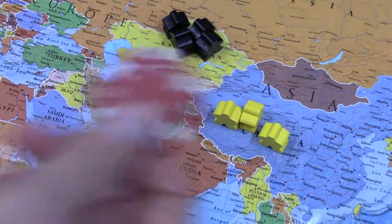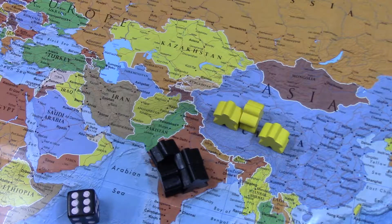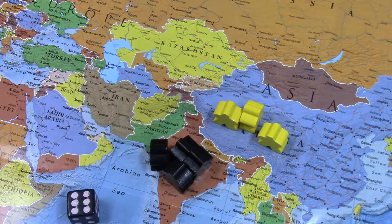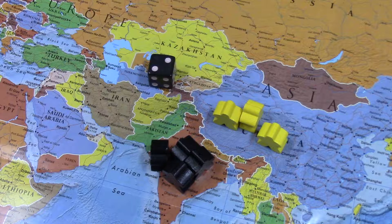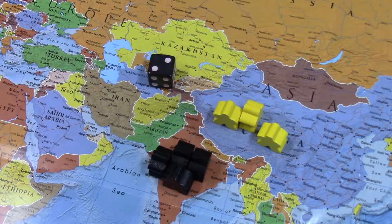I'm going to spend 5 million. I load them all up on planes and bring them down to India. Same thing happens — since India is an unoccupied territory, I once again have to roll. And in this case, I would have to fight against the people in India since there's nobody there at this moment.